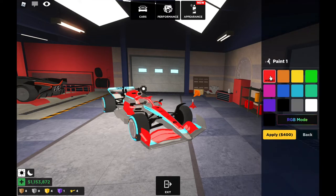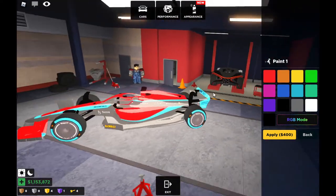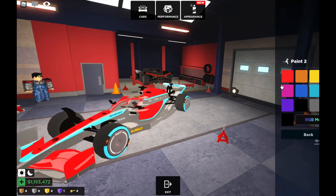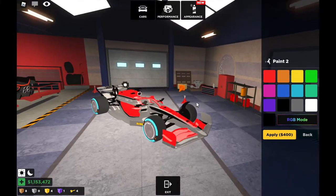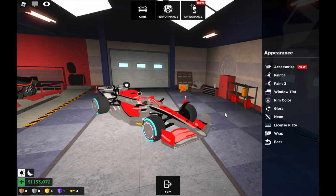I'm gonna pick any paint color I can install on this car. Oh, that looks nice — I would pick the red color and I'm gonna apply it. The next color... whoa, looks wonderful.